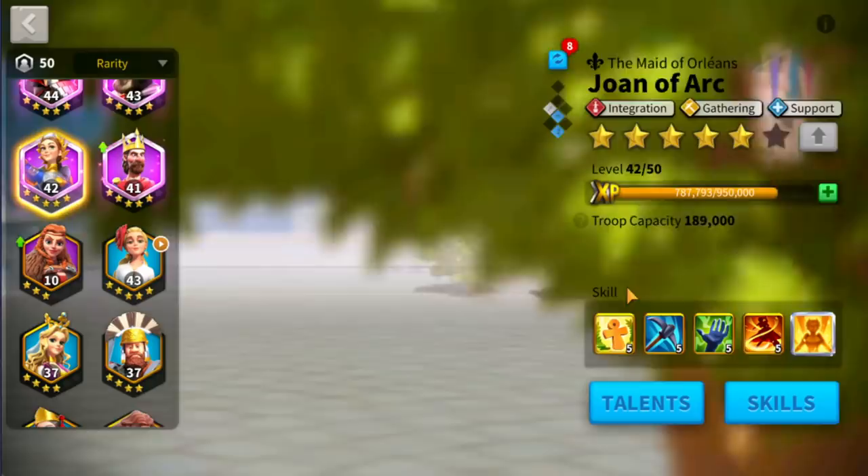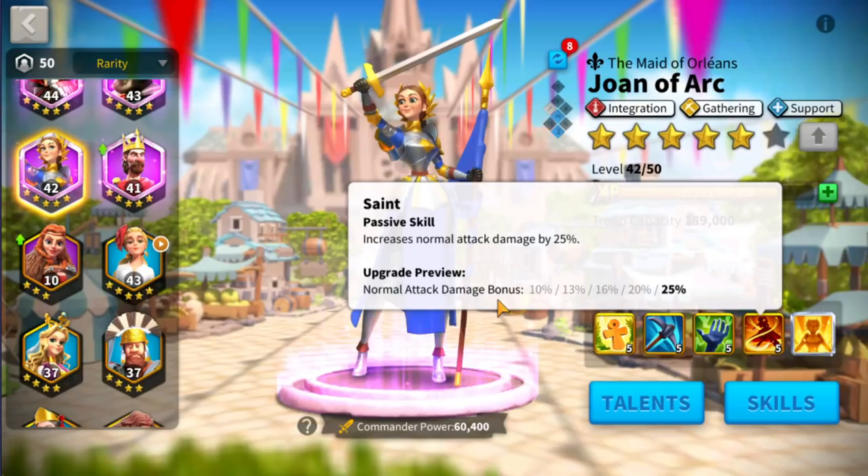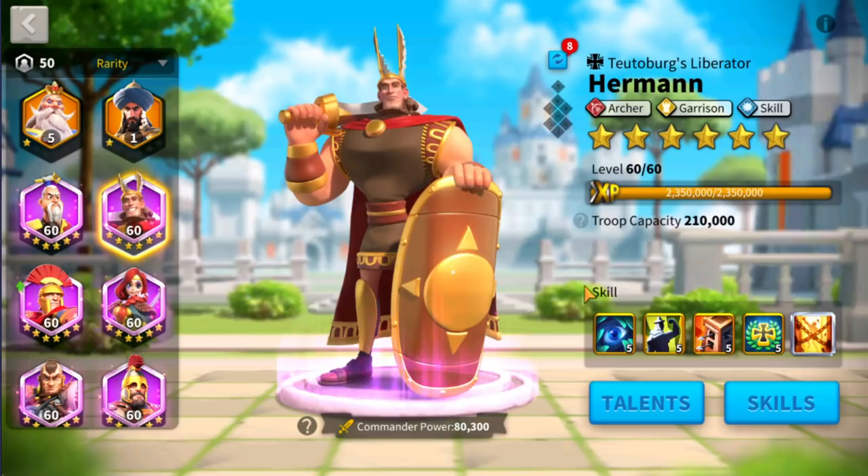Boudica is a very versatile commander that can be used with anybody. You can also use Joan of Arc if you like. Joan of Arc has a buff to increase the archer's attack — increase archer units' attack by 30% and also increase the normal damage bonus by 25% as well.